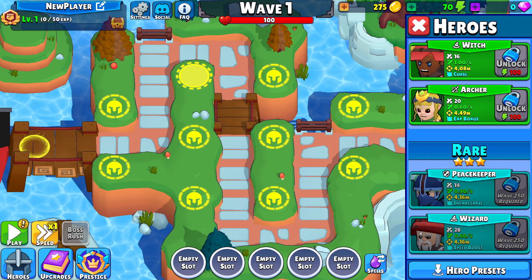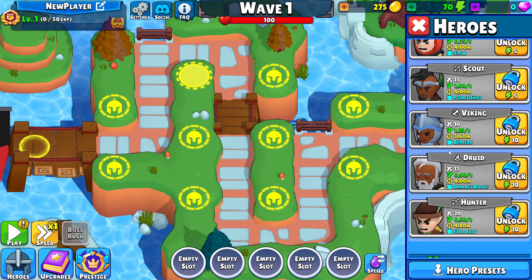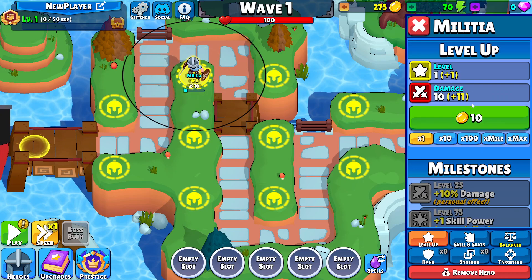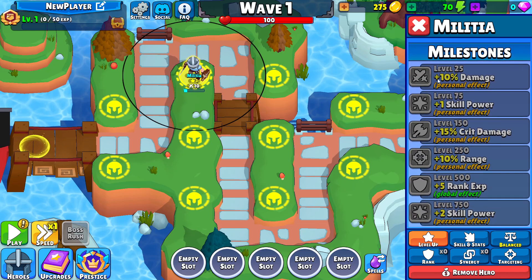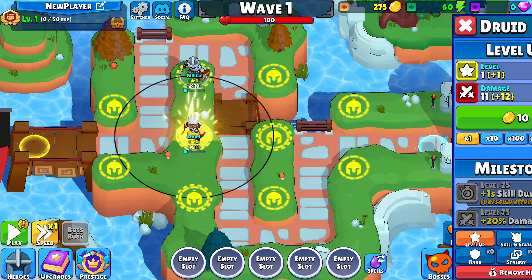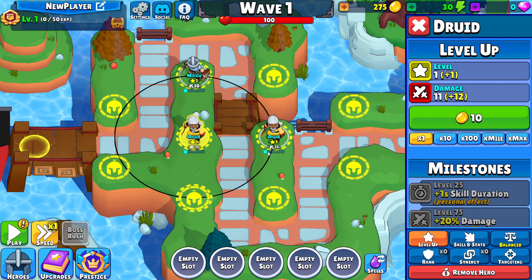This is the map. Let's build something. Basically, you need to unlock towers with energy. Let's unlock the druid. As you can see, there's different kinds of towers here. You get the militia first — that one's free. He's a DPS tower. What's so cool about towers in this game? They have milestones. So like at level 25, he gets a plus 10 damage boost, which is a personal effect. But for example, when he's like rank 500, you get plus 5 rank XP, which is a global effect. Which means if another tower kills an enemy, they also get plus 5 rank XP. Let's buy a druid. I can actually have 2 druids on the map for this game, which is really cool and opens up so many builds.